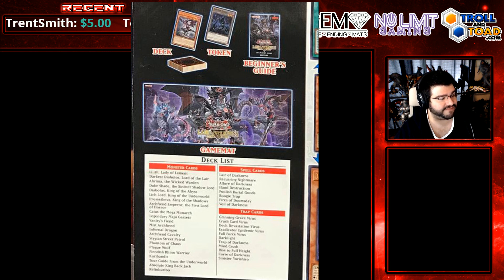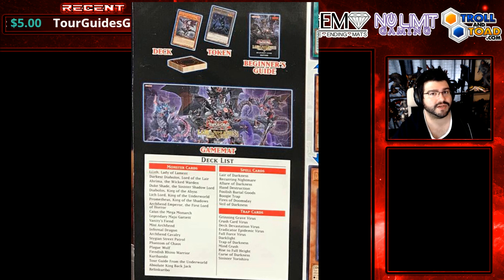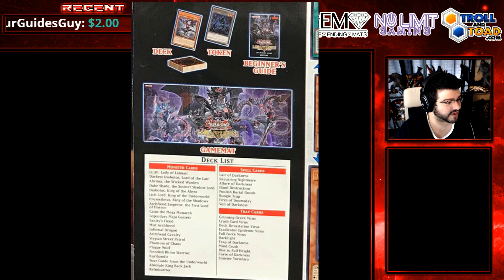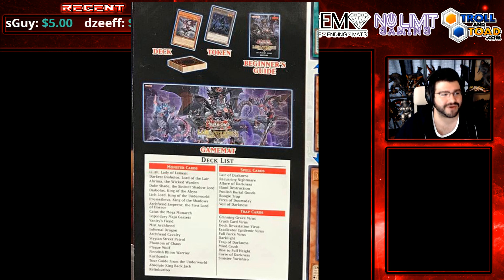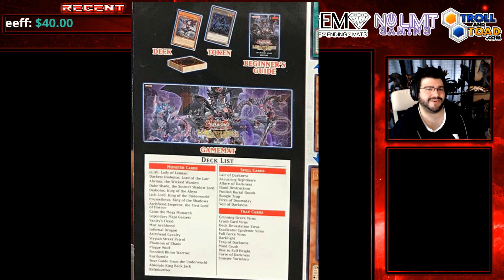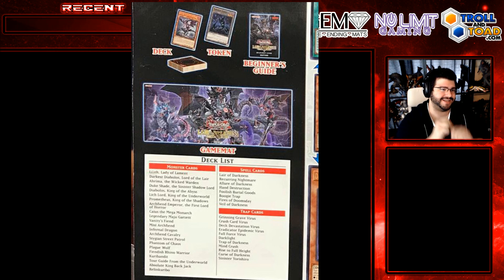Legendary Maju Garzette. Vanity's Fiend is pretty nice in here — another welcome addition. It was going up in the Battles of Legend version slowly over time, and this makes sure everybody has a copy to access for a long time to come. It's always just going to be viable. Mist Archfiend, Infernal Dragon, Archfiend Cavalry, Stygian Street Patrol — always nice to have extras for fun fiend decks. Phantom of Chaos, Plague Wolf, Fiendish Rhino Warrior, Curry Bandit, Tour Guide from the Underworld, Absolute King Backjack, and Riddling Kribo. There was a buyout for Riddling Kribo and I was like, you guys, you're buying the wrong Kribo — and then on top of it, it ends up getting a reprint. Good job on you — wrong Kribo.